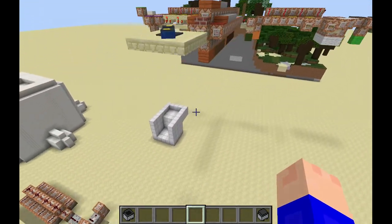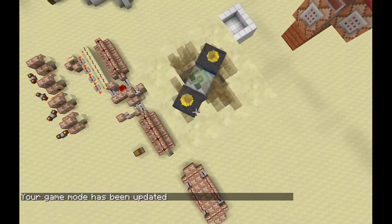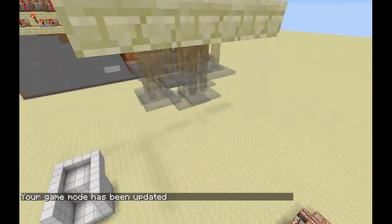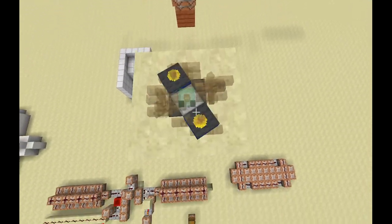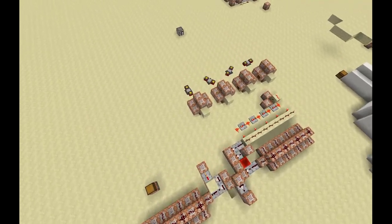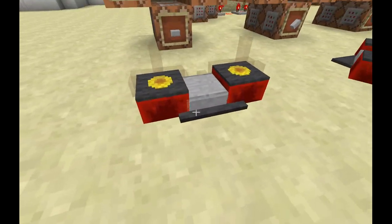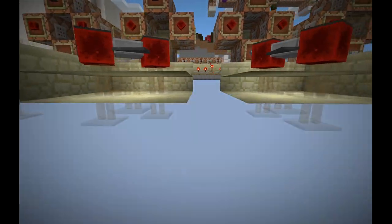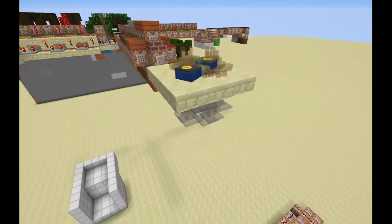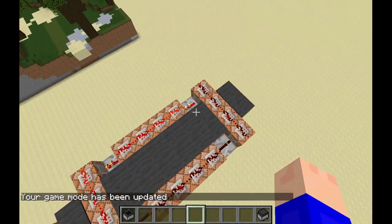My original idea for this was that I'd have armor stands in the center, and what they'd do is they would rotate from the middle axis. But the problem is with items such as the Sunflower, I can't just rotate the armor stand — with a lot of these, I had to teleport the armor stand to a different location, or at least that's what I originally did. But what is actually happening here is for each of these positions that you can see right here, I took all of these positions and I have spawned those armor stands all in one spot.